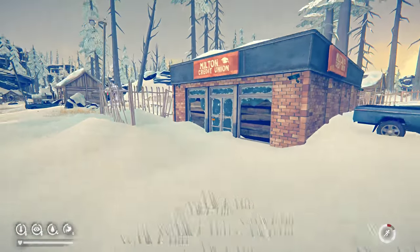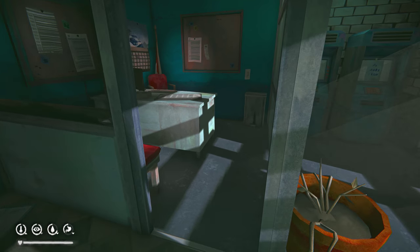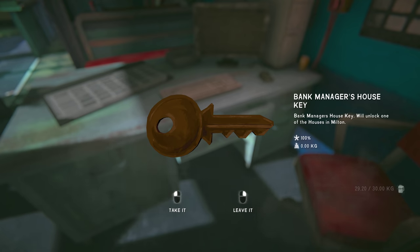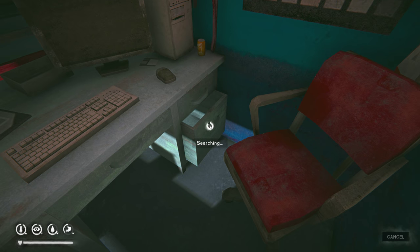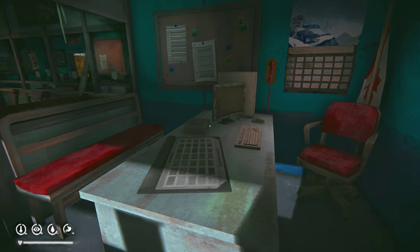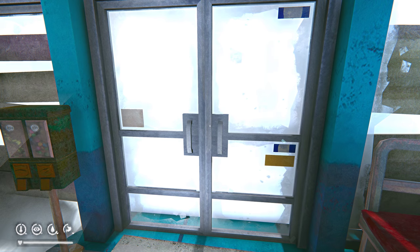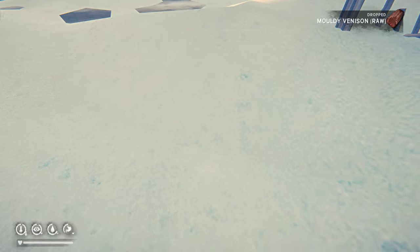Now, where would they hide the combination for this vault? This is the bank manager's office — it used to be on a piece of paper in here. Oh, that's the bank manager's house key — must be the key to the bank manager's house. I think we have to go to the bank manager's house to get the combo for the vault. So we're gonna do that. Unless they've changed their quest. Let's go to the bank manager's house — hopefully it's in the same place, and hopefully we don't encounter any wolves.